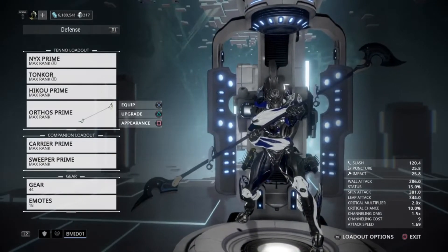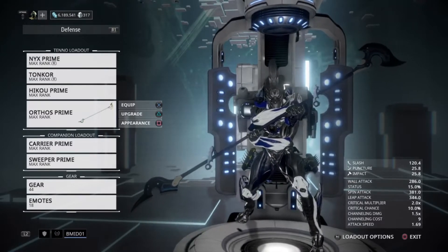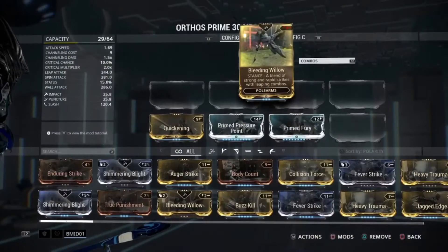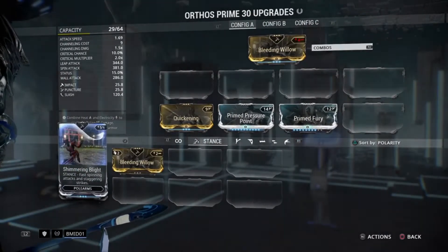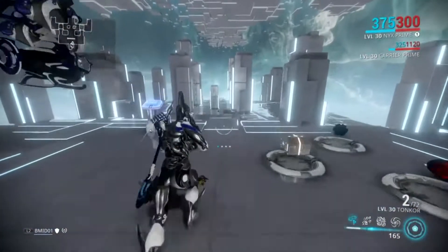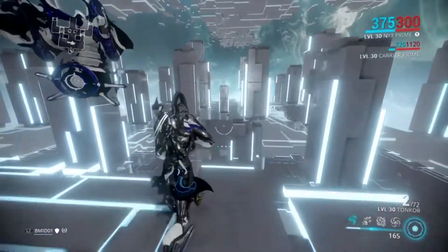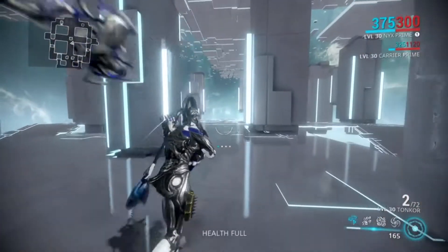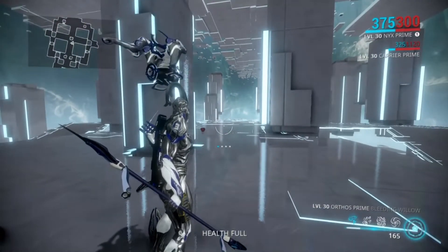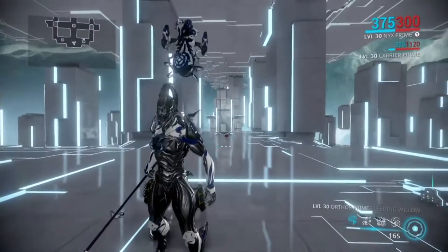The first melee weapon we're going to be taking a look at — and that's mostly what this video is going to be consisting of — is melee weapons. We're starting out with the Orthos Prime. There are two different stances for this, both of which provide a little bit of mobility: Bleeding Willow and Shimmering Blight. Bleeding Willow is the more mobile of the two. We're going to take a quick look at the melee combo Drifting Steel: R1, R1, hold R1, and then mash it after that. Attack, attack, hold — and there you go. You're basically flinging yourself pretty far forward. If we put a waypoint down, we're going to go out to 25 meters.